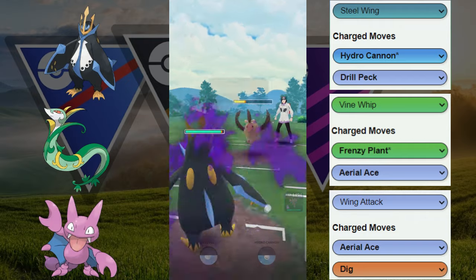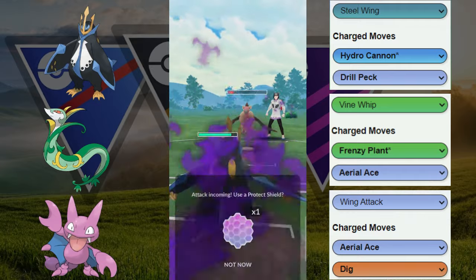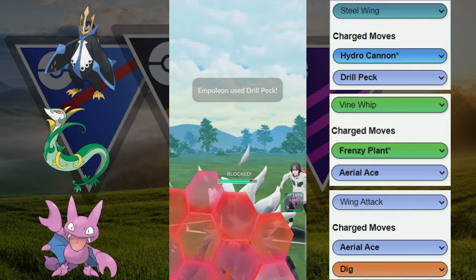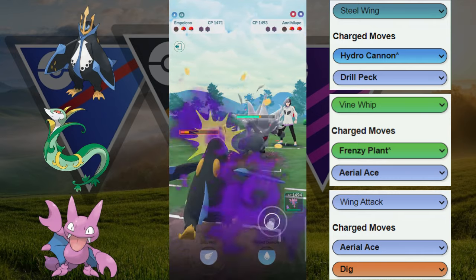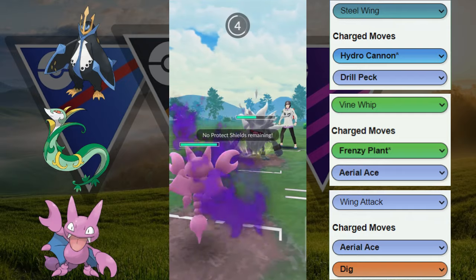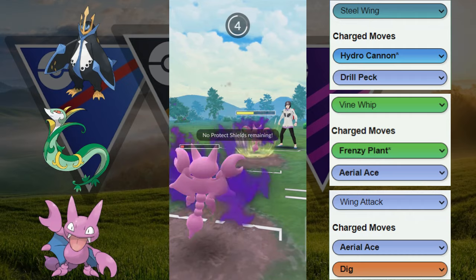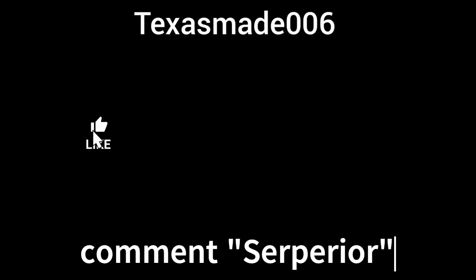We come back in with Empoleon and try to farm some energy. We're not sure if Shadow Empoleon can tank two Dark Pulses, so we shield the first one, tank the second one, and actually double shield to look for the farm down — we think energy on Empoleon will come in handy. We have two Drill Pecks ready for Annihilape; they get shielded and we get to another Drill Peck, getting the last shield out. They throw Night Slash — that gives us info — but unfortunately Gligar is in the back and we're unable to win that game. In hindsight maybe we should have saved a shield.